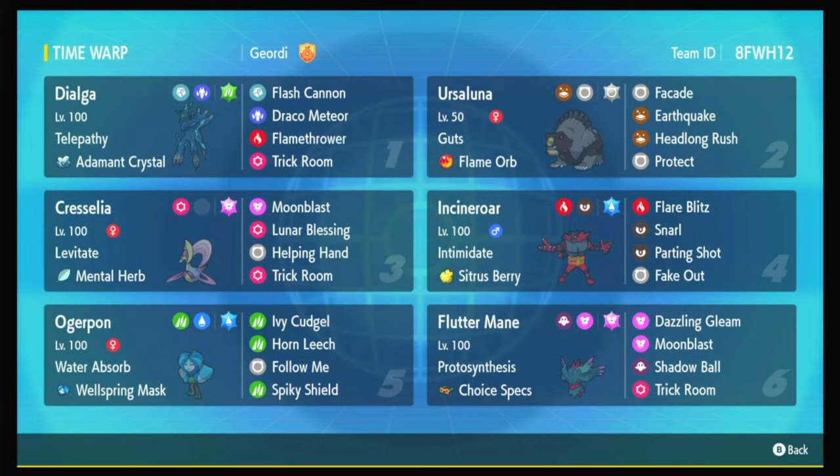We've got a pretty standard Fire-Water-Grass core you're going to see in this meta a lot, with Ogre Pond and Incineroar. They're pretty normal. Incineroar actually has Snarl instead of the normal Knock Off — I think it's pretty good against Calyrex and stuff. But these are just really important for setting Trick Room because you have Fake Out and Follow Me, so there's a lot of different modes you can go with. This Incineroar is speed crept a little bit — it's not actually slow or min speed. I have 52 EVs in Speed and that's just trying to creep on other Incineroars.